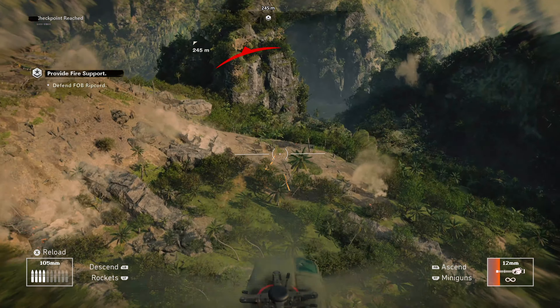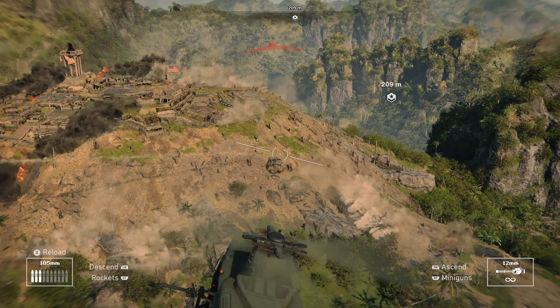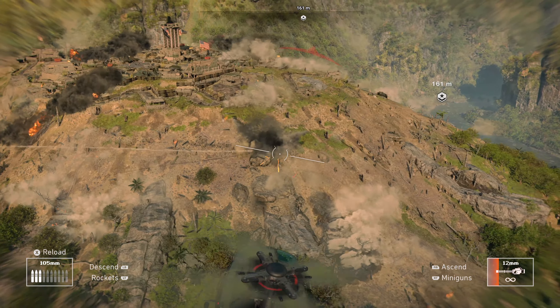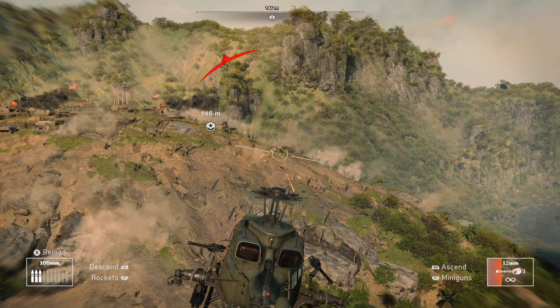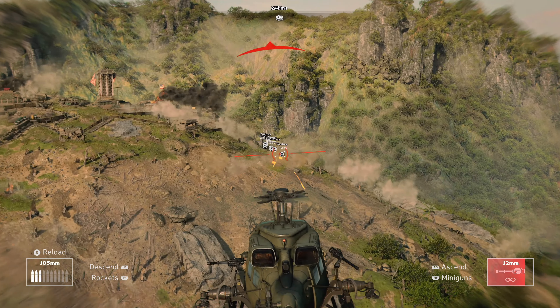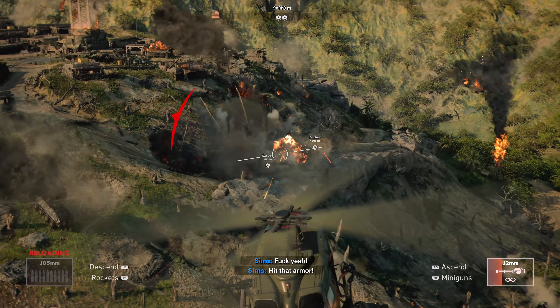As we continue circling around the mountain, we'll see more and more mortar teams. We'll see those white trails of smoke as well as our crosshairs turning red as we shoot at them, so make sure we take them out. There are also going to be some vehicles climbing up the original side of the mountain, which we'll want to take out as well.